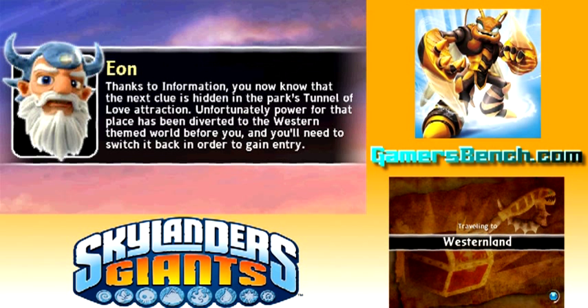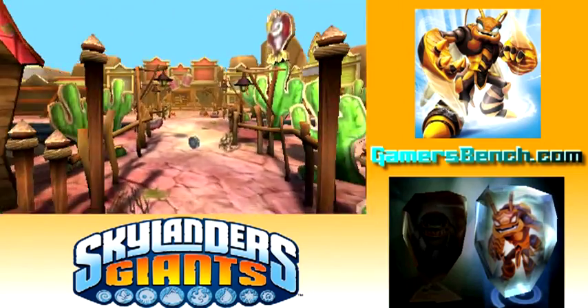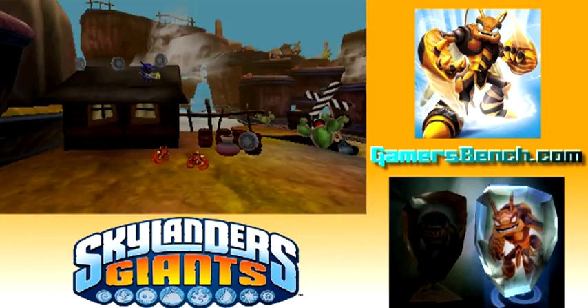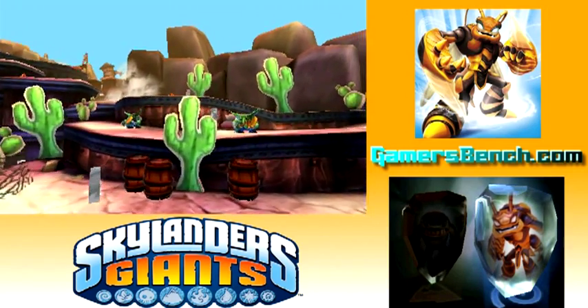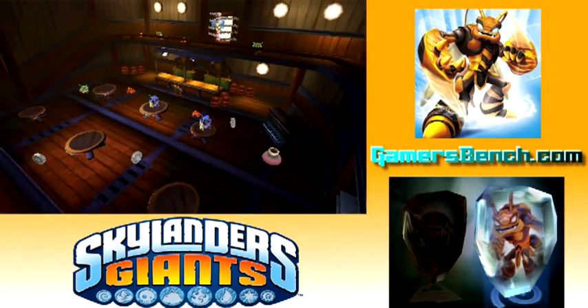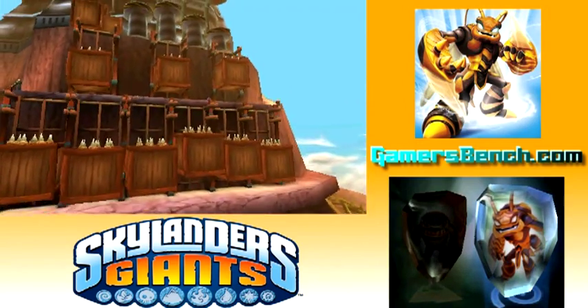I did think the Tunnel of Love level was next, but it's not — it's Western Land. You did see a quick preview of this level at the end of the last video. This is obviously a Western-themed level: cactus cardboard cutouts, trolls, stuff like that. There's like a saloon in there. We're going to have to kill a lot of the trolls, and there are some fun platforming parts too.